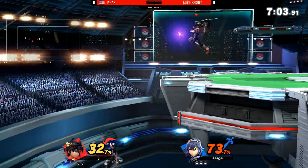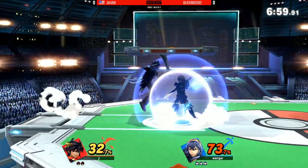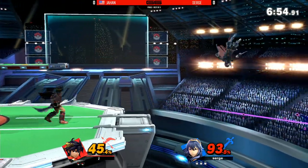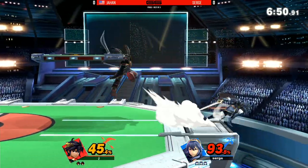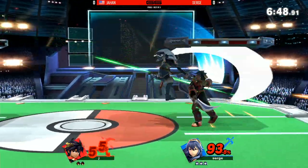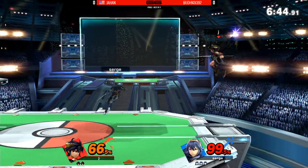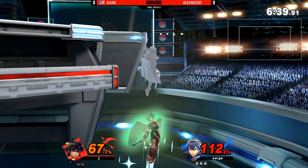Trying to put some damage on the board here. Controlling this ledge very, very well. I like that short hop. There's the nair right on shield. Pit and Dark Pit do such a phenomenal job at crossing up the opponent on shield with that nair, but Lucina has the tools to alleviate that — just dropped shield really quick and went for back air to create some space to breathe.